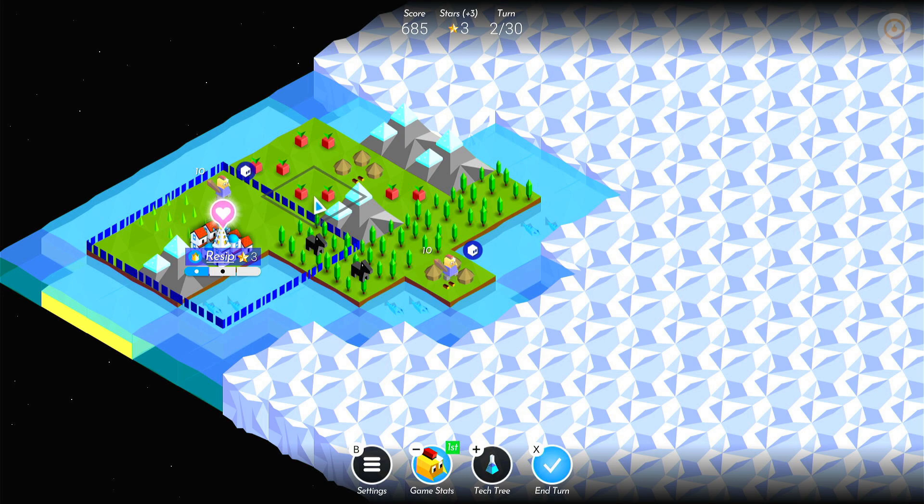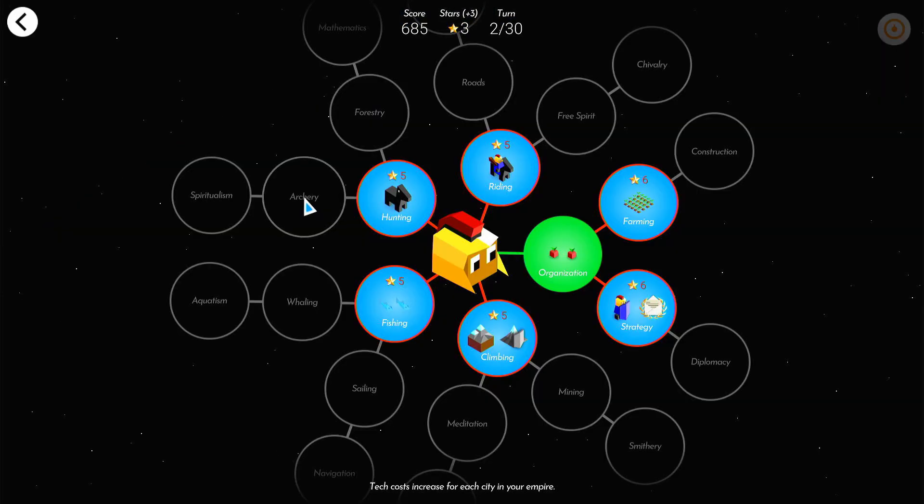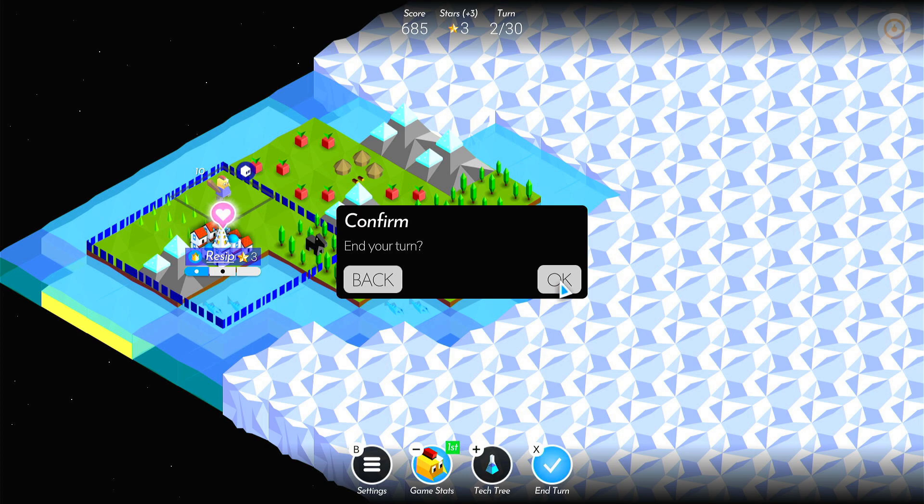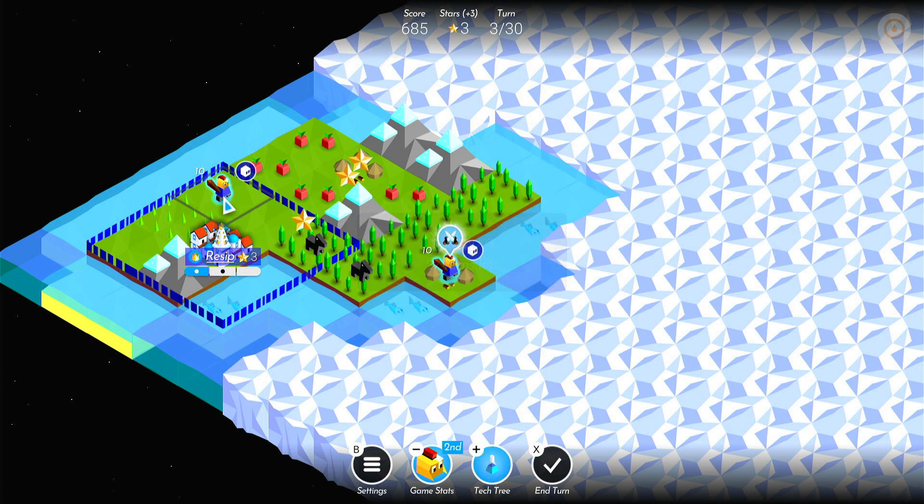So we've got three stars left — have we got anything on the tech tree we can get? No, we probably need to save up. We're probably already behind in terms of technical stuff. Let's end the turn and save those stars — they'll accumulate. We've got another three, so we've now got six.